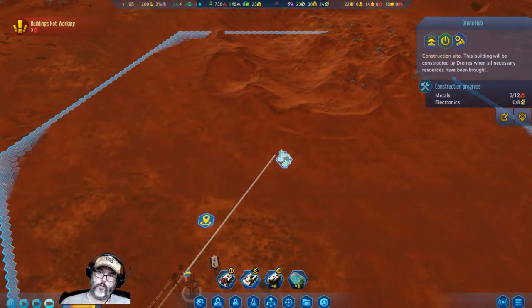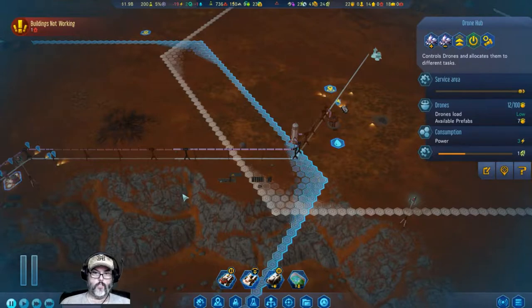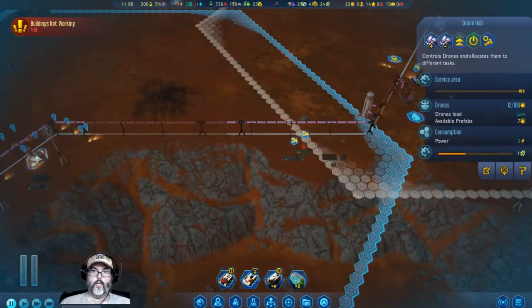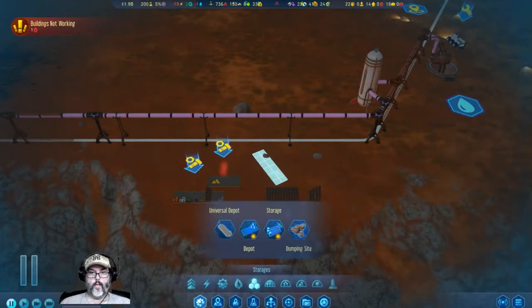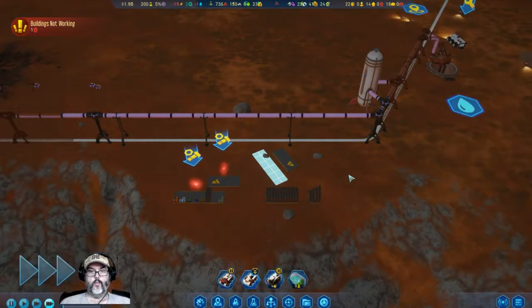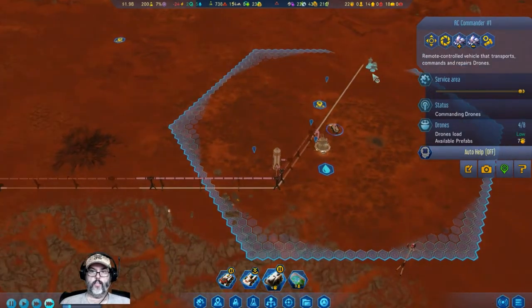Are you guys actually building it? Yes, that would be great. We need a machine part. Let's destroy this, take a look at you again — you guys are right in line, so that's where we want it. Structure universal right there, and a concrete depot right there. Start moving all that stuff so you guys can reach that and get everything built out here.